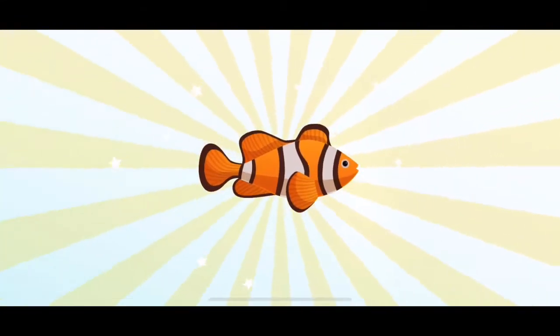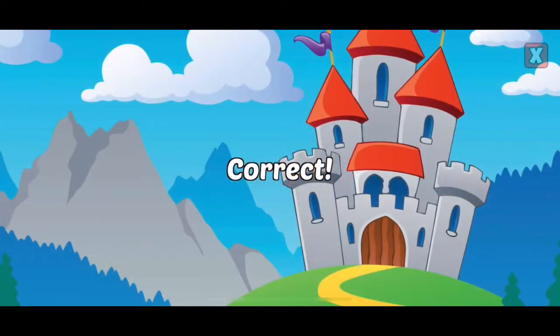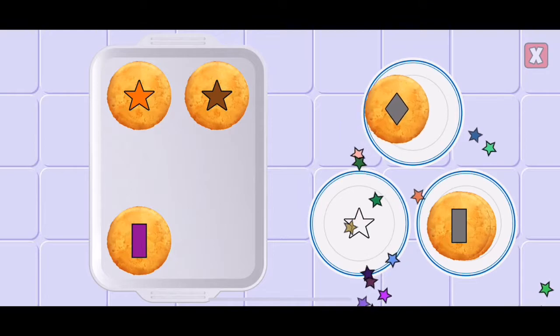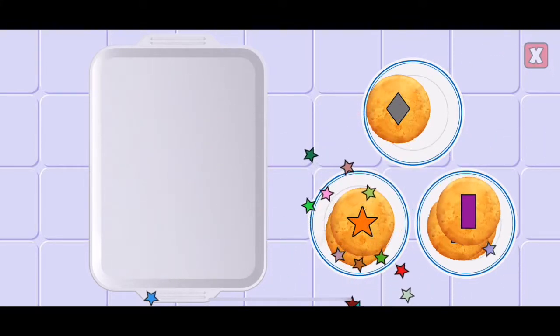You earned something new for your fish tank. Pick up the cookies and put them on the plates that match their shape. Nice! Rectangle. Right! Diamond. Correct! Star. Correct! Star. Awesome! Rectangle. Correct!